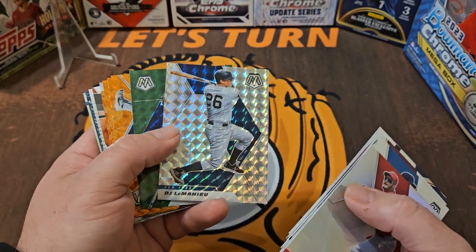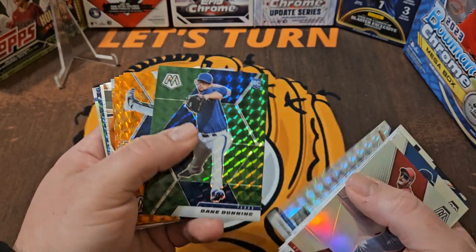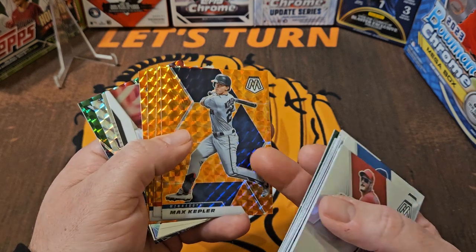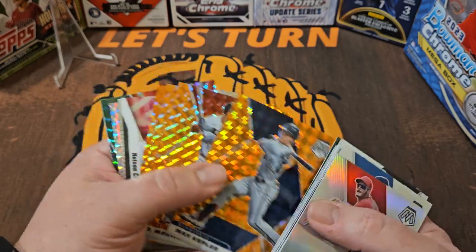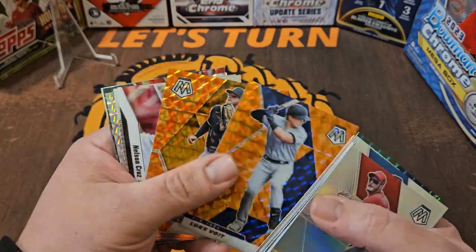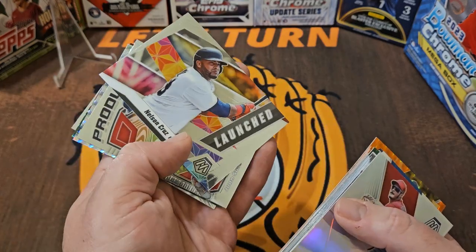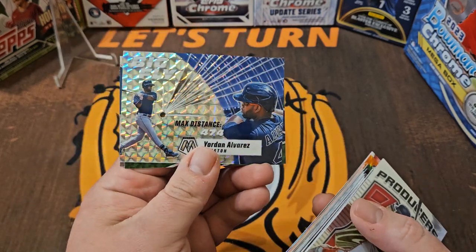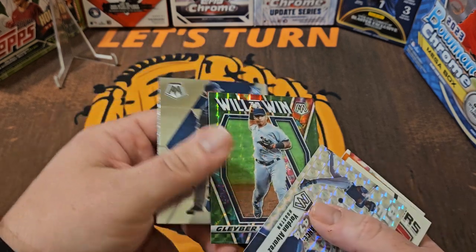I'm not even going to guess what all of these parallels are going to be called, but we're into our parallel section — probably the rest of the way. DJ LeMahieu, a rookie Dane Dunning. Pretty nice. The Orange — I believe this was exclusive to the hanger boxes, the Orange parallels. JD Martinez, Luke Voigt, and a rookie Jared Oliva. Nelson Cruz, Producers Juan Soto. I really like that. Big Fly Jordan Alvarez in whatever parallel that is.